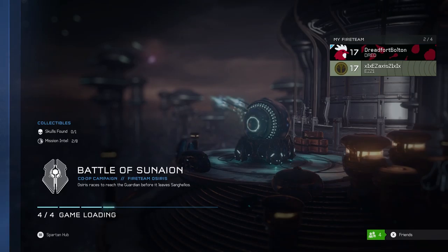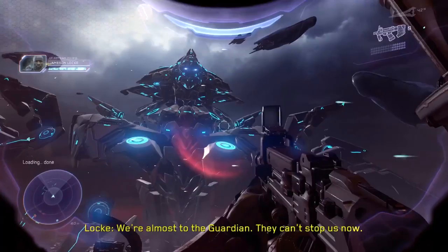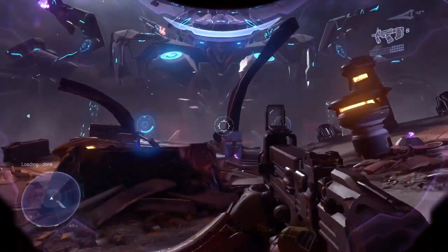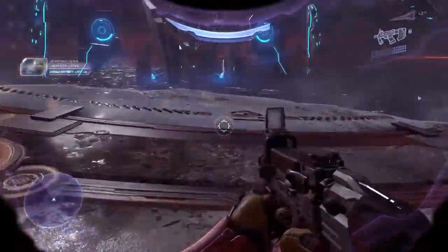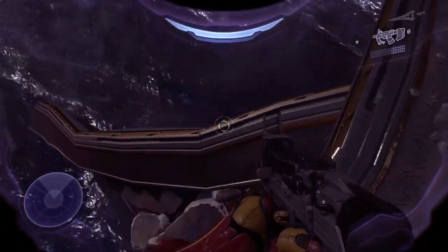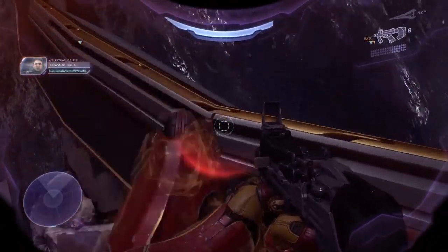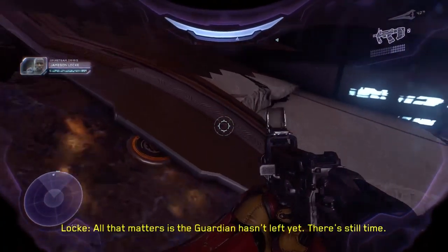The next skull is located on the Battle of Sunaion. Make your way to the Warden Battle — you can get the skull before the Warden comes out. It's going to be back here by this Guardian. Look down and find a metal ledge you can jump on, and the skull will be there. It's kind of difficult to see — I missed it a couple of times in this video — but the skull will be located there.